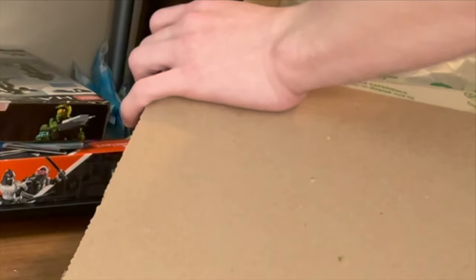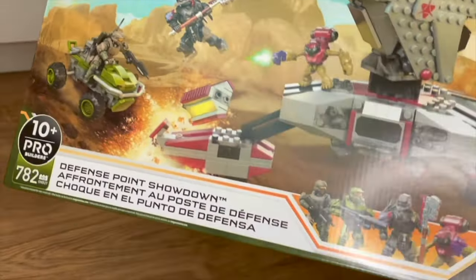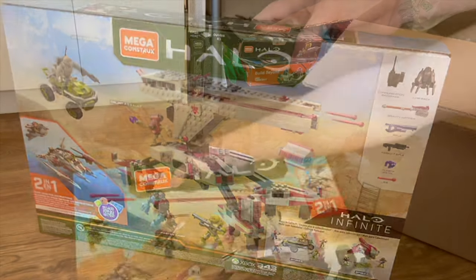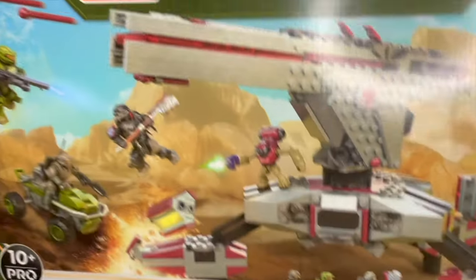These are all the new Infinite line. The first set we'll crack open is Defense Point Showdown — 782 pieces, four figures, two builds. You've got your AA gun, your Marine, your Chief, and your Hyperious. All around this is a pretty good set, and it's one I've been wanting to get a hold of for a while.